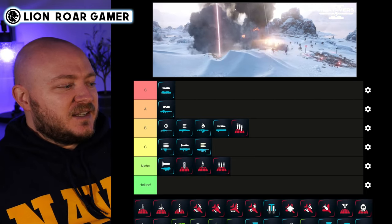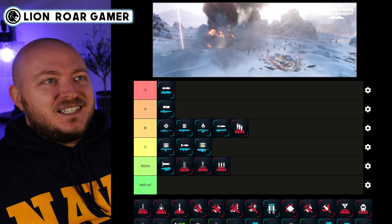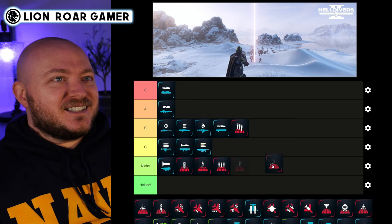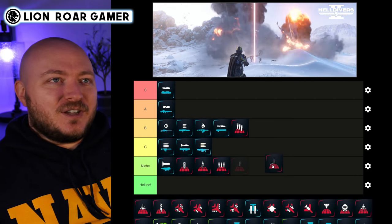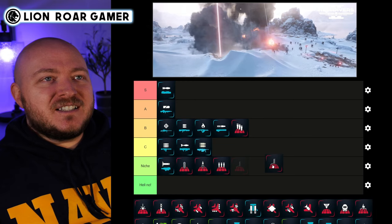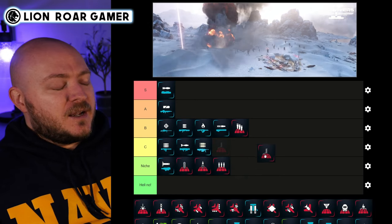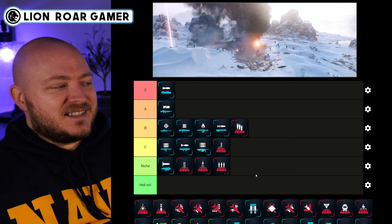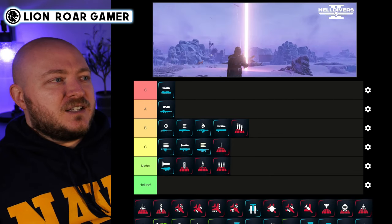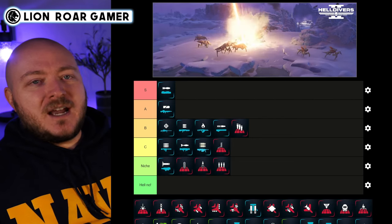The Orbital Walking Barrage is similar to the others — not super accurate but good for taking out large groups. I think it does a little better job than a couple of the others I just talked about, so I'm sneaking it into B tier, though it is almost niche in my opinion as well.